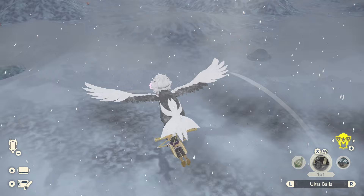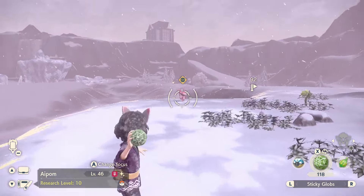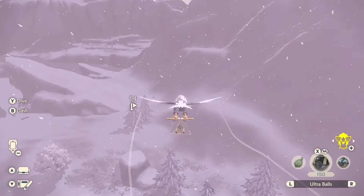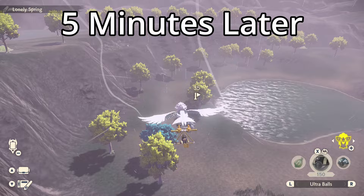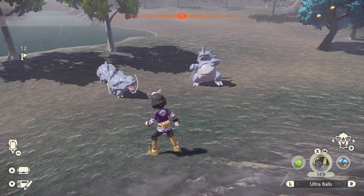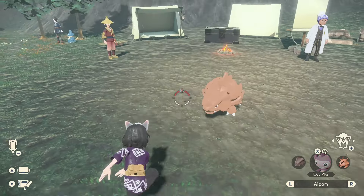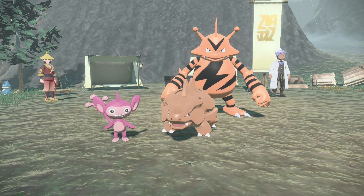By doing this method I haven't gotten lucky finding shinies in a Massive Mass Outbreak itself, but I found two full-odds shinies. I guess it is what it is — the hunt continues. Finally found one — Rhyhorn! By doing this method we finally got our shiny little Rhyhorn. Also got these guys, but they were not from the method — they just happened to show up.